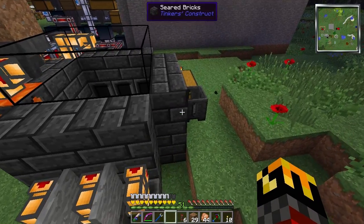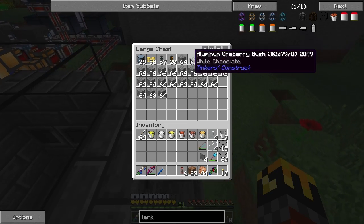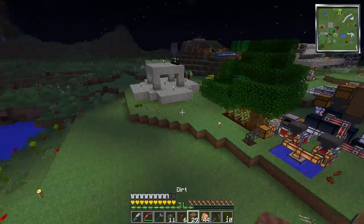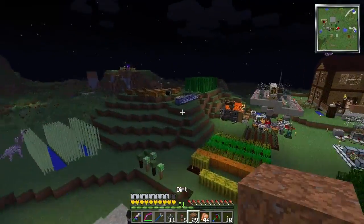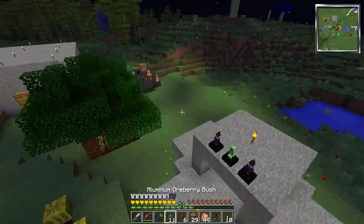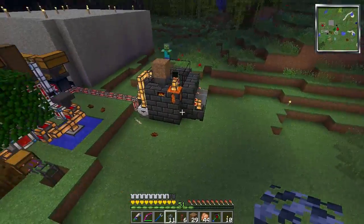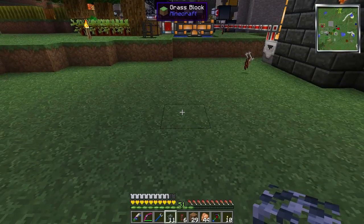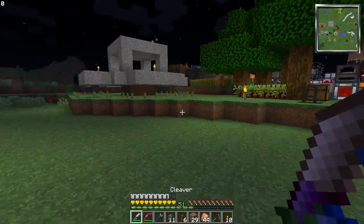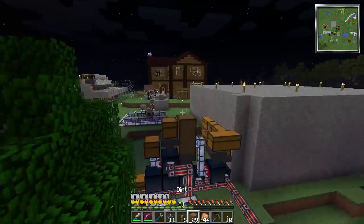So now what we have to do is set up an area to put down the ore berry bushes. As you can see, I put down the essence berry bushes right there. But the ore berry bushes are different — you can't just plunk them down no matter how hard you try.